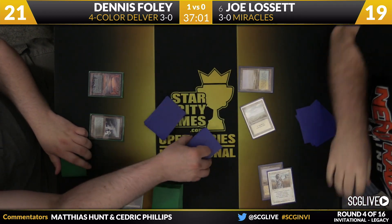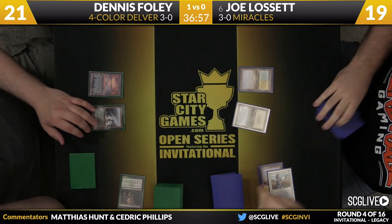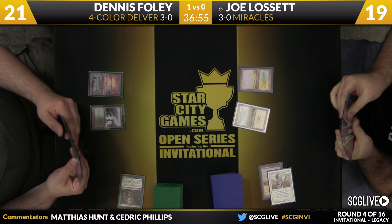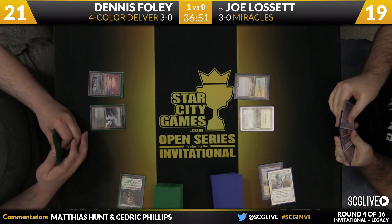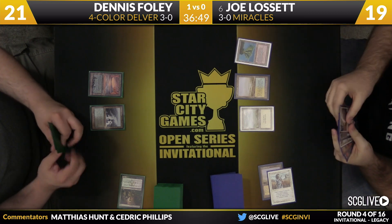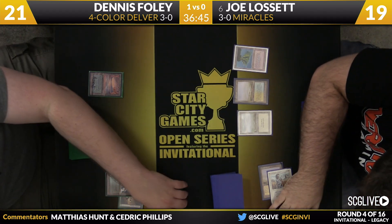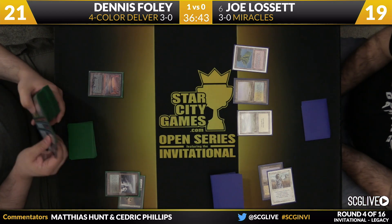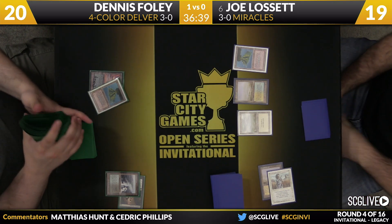Polluted Delta is land number two for Dennis — looks like he's just passing the turn back. This is much different than game one — this is much more at the pace of Miracles. There's the Volcanic Island. Lisette will pass the turn back. Foley's going to sacrifice that Delta and get a Volcanic Island out of his deck.